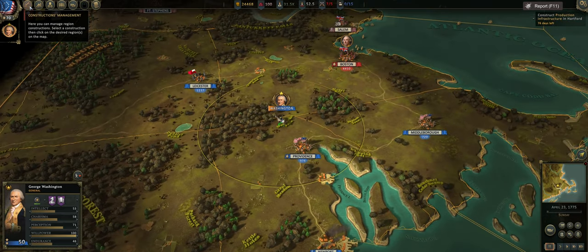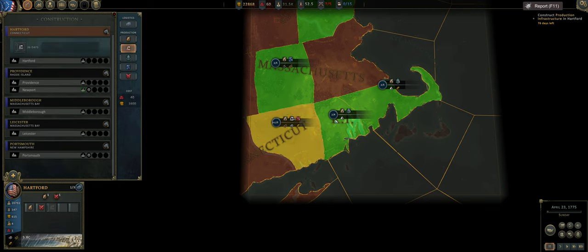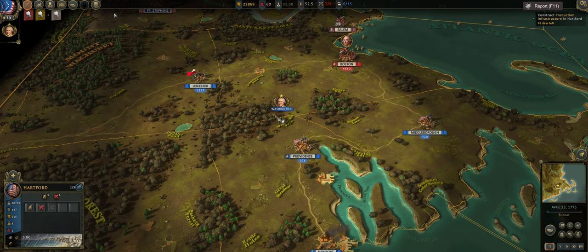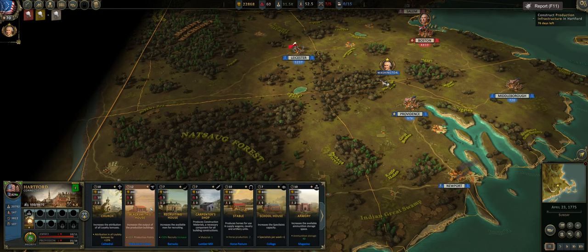If we go under our construction management tab and look at Hartford, Connecticut, we click on this production button right here and build in Hartford — that is what that quest is. You have infrastructure which is your construction management where you technically build buildings. When it says agriculture, you're building a farm; production, you're building a factory; shipbuilding, you're building a shipwright; mining, you're building mines; and for military, you're building like a recruitment officer.